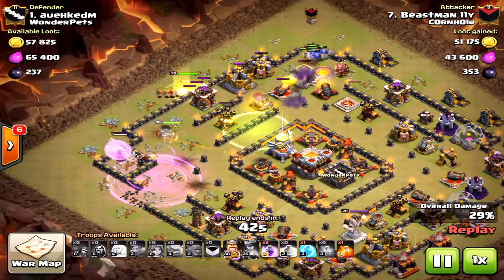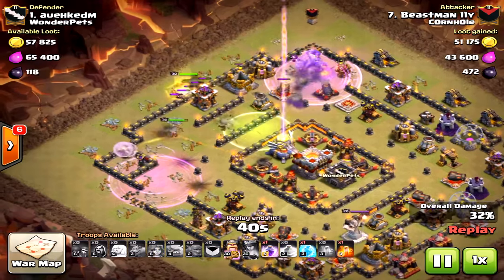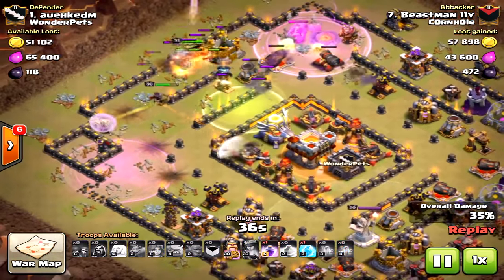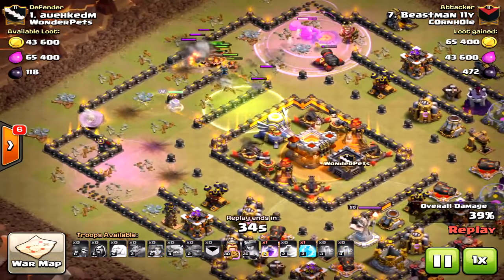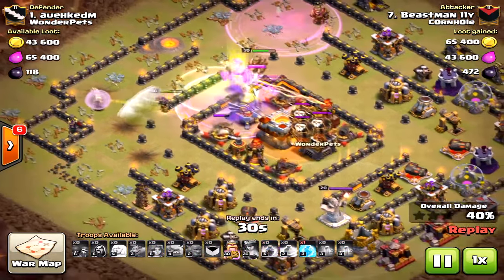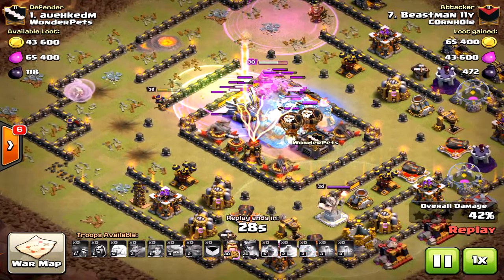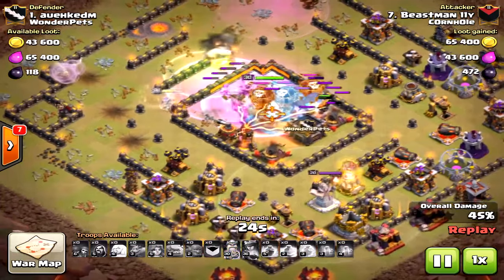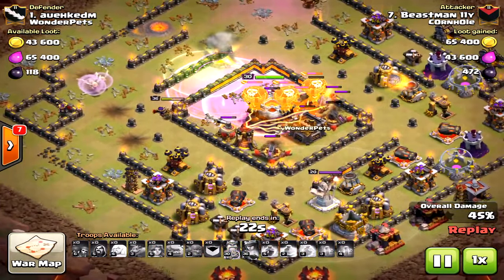He's creating a pathway towards the core, and look how close it comes — one bowler getting that last cannon. All the valkyries were pointed to that cannon which almost ruined the raid, but luckily they came into the center. There it is: a two-star with a freeze on the inferno and the clan castle. Perfectly executed attack.